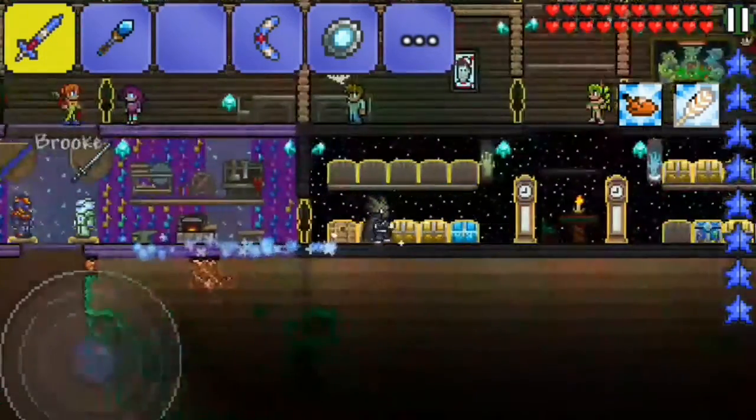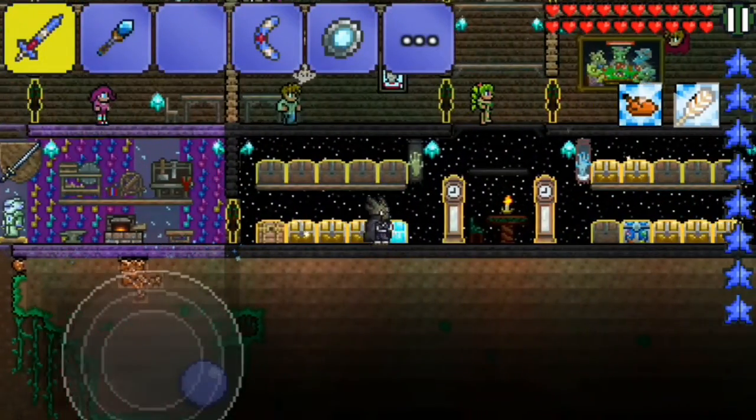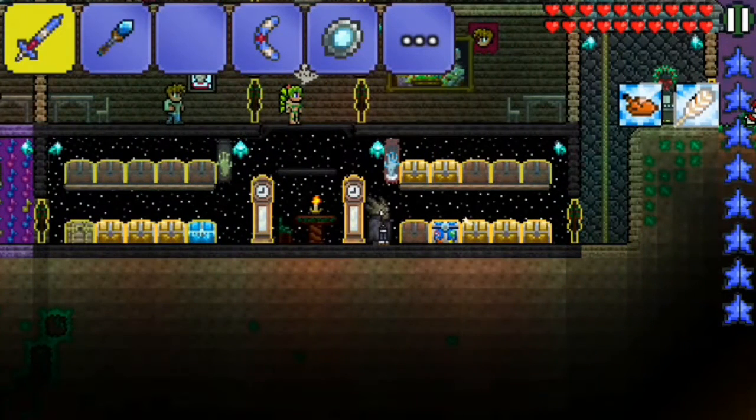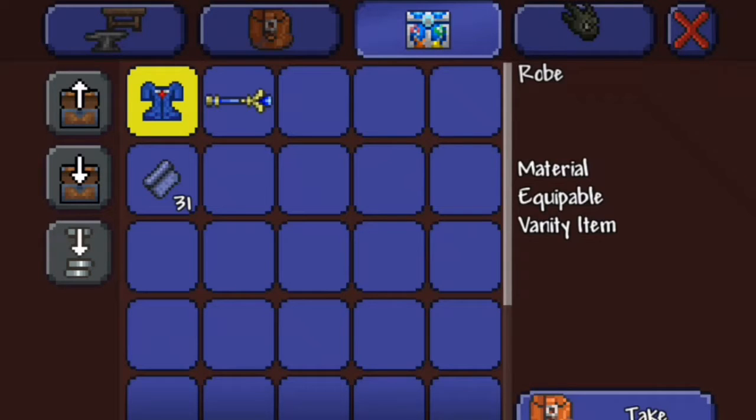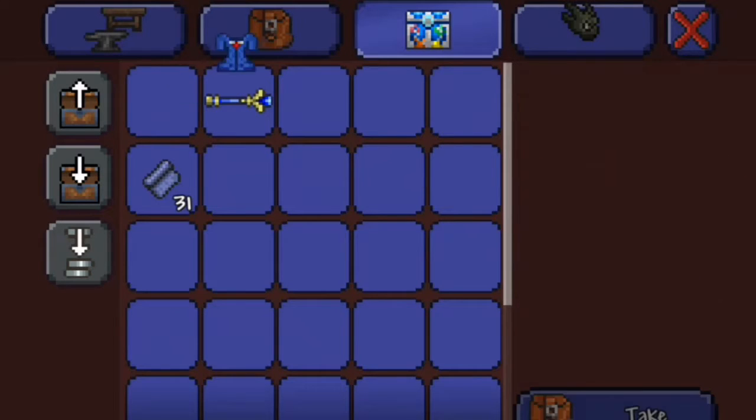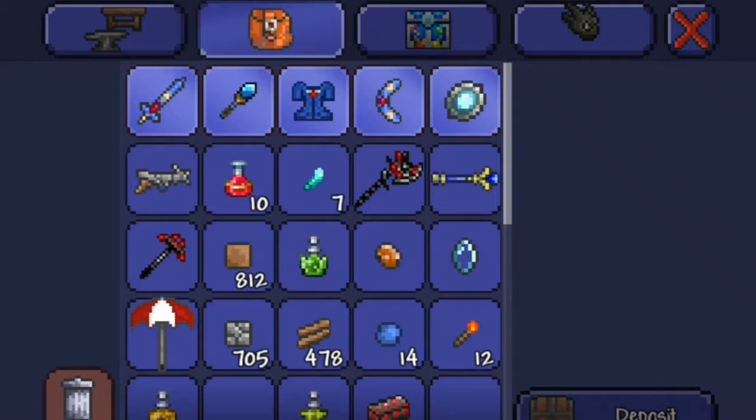Today we're gonna make a Newt Scamander cosplay from Fantastic Beasts. If you've watched that movie already, what you're gonna need is a robe and an aqua scepter, and we're gonna make them using silk.